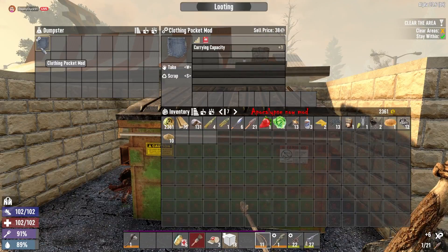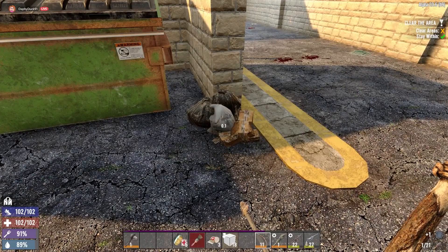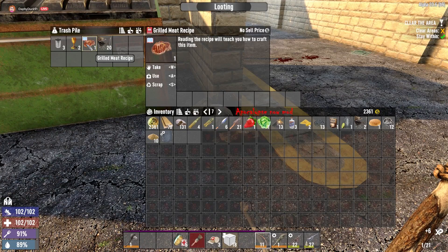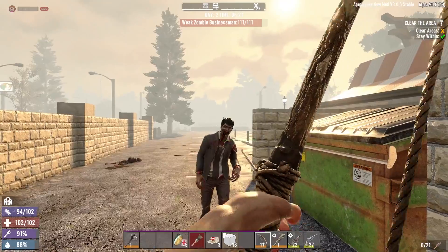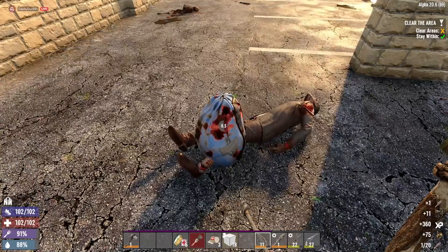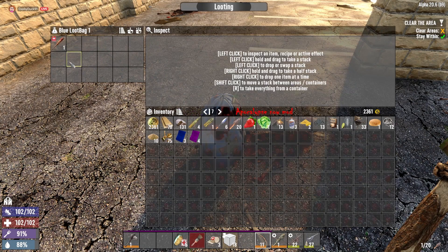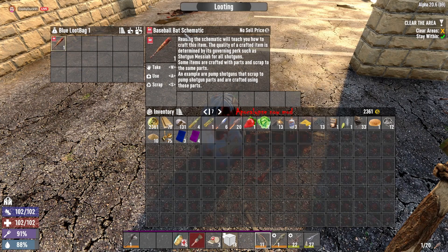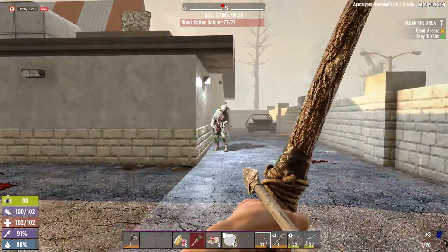Ooh, clothing pocket mod - I like that. That's like the second one I found. We're gonna be so unencumbered. Grilled meat recipe - I'll scrap it. Research data - used for crafting schematics and book volumes. Baseball bat schematic - I don't plan on using baseball bats so we might as well just give it a little scrapper.